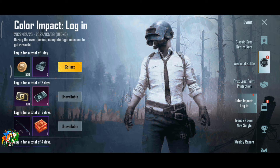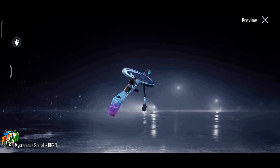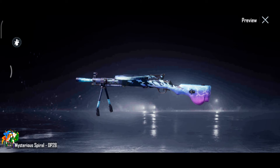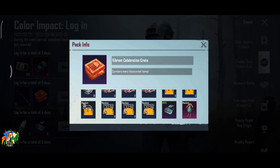You can collect every outfit here. Here is the color impact login. First time you have a supply crate, second time you have a supply crate, third time you have a DP skin, then you have a loot box, and a helmet and backpack skin.